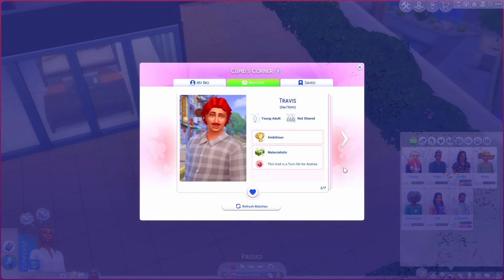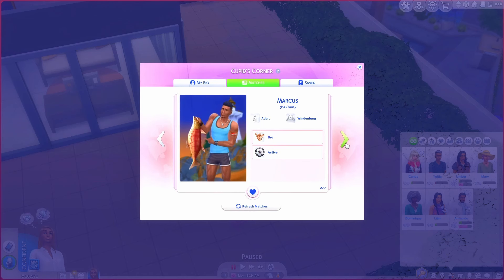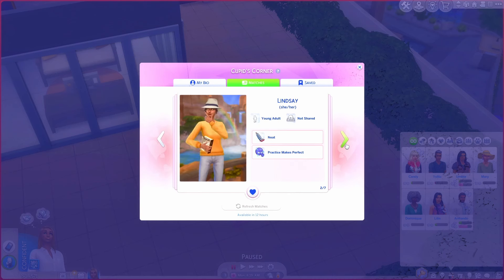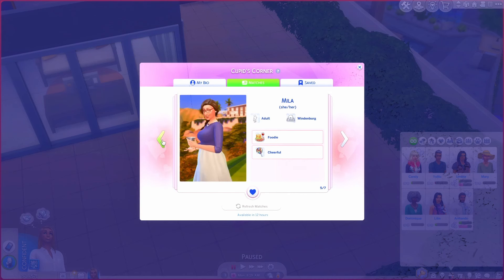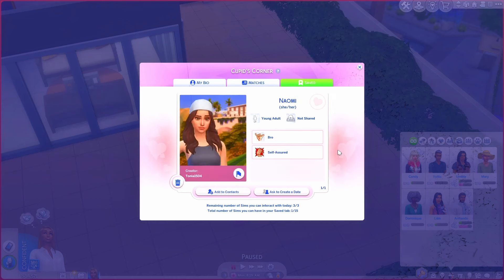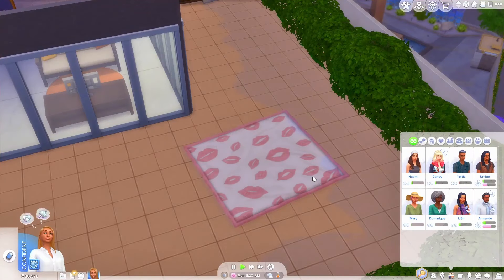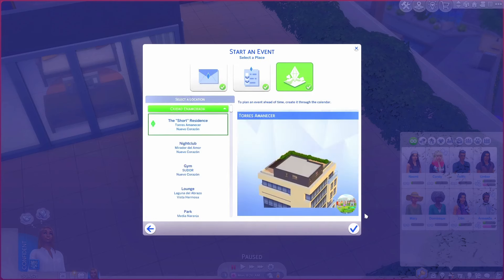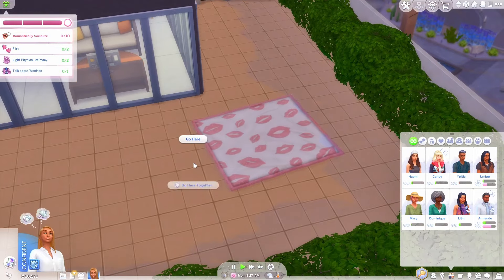I'm struggling a little because most of these are girls, but how about Naomi? She's pretty — let's save her and ask Naomi on a date. Hopefully she'll want to come over and hang out and check out my new blanket. A date with some fun at our house — perfect, she should be here any minute.